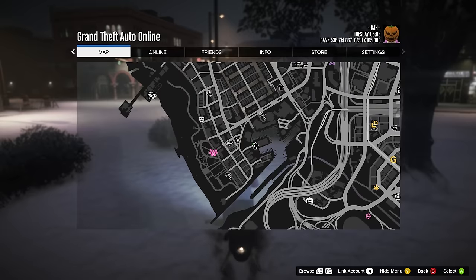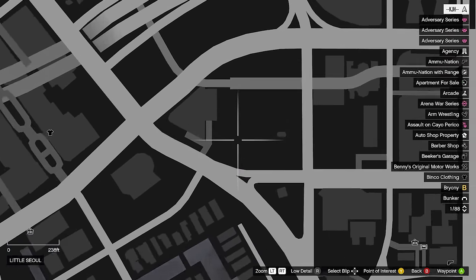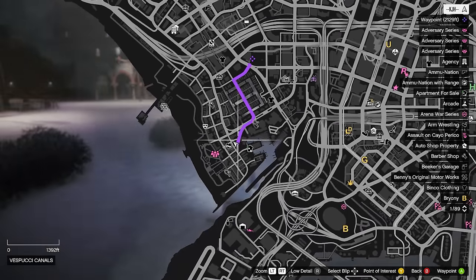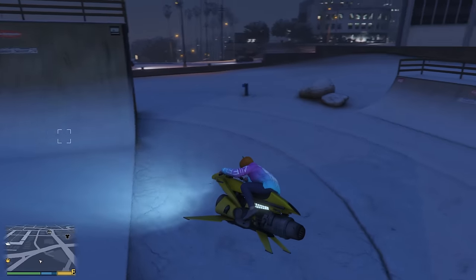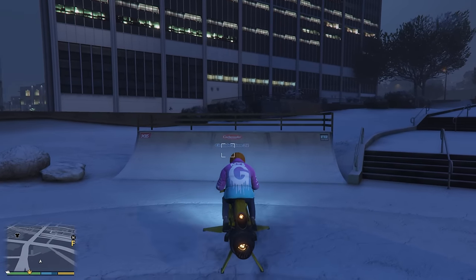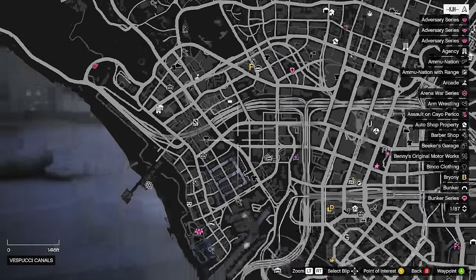For the next one, we're going to be going up north a little bit. It's actually going to be another half pipe, which is going to be in this location right here. You can do this in a car too — it's just a little faster this way. Once you get here, you're going to see this half pipe and then this little quartz pipe right here. It's going to be right on top of this quartz pipe.